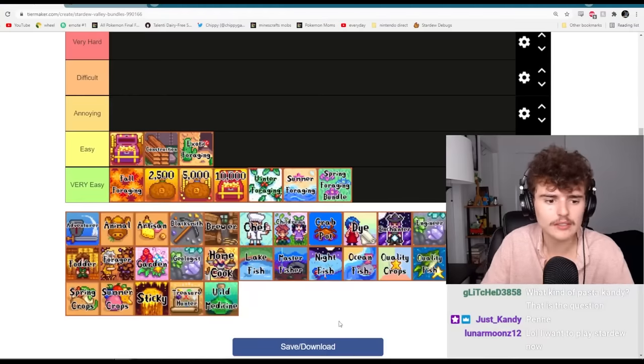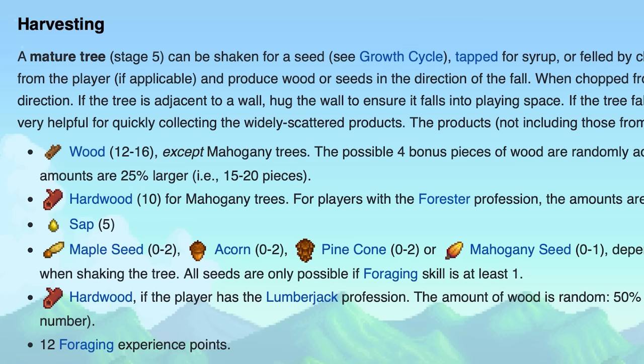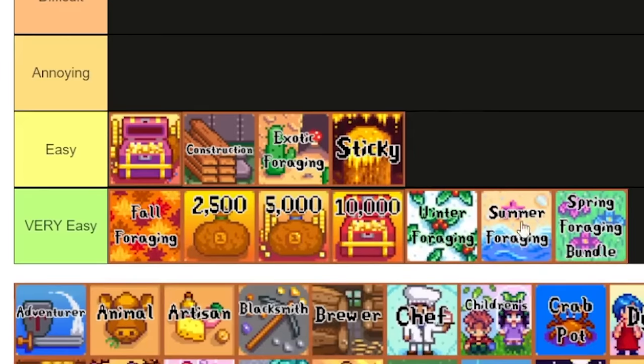The sticky bundle honestly sounds a little annoying. You need 500 sap — that's a lot of trees. Like, how much sap do you get per tree? Five? So that's like 100 trees? That's actually not that much now that I think about it. I would put that in easy, maybe not very easy, because you can't do these in like a day. It's not super easy.